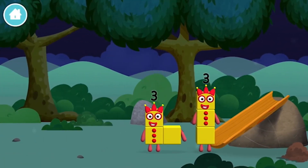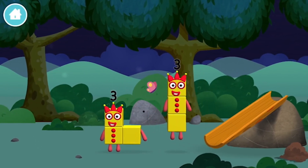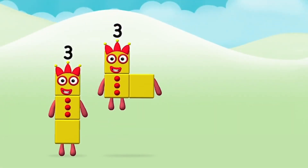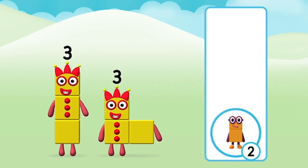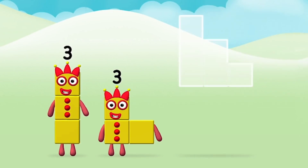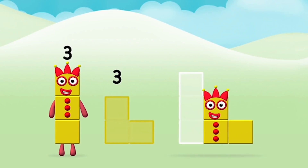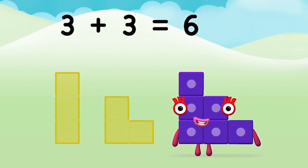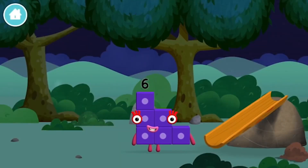Which number block is this? I am three — look at me! Which number block do you think adding three and three will equal? Hmm, let's find out. Can you add the number blocks together? Three plus three equals six! Super — you made number block six! You made a new number block!